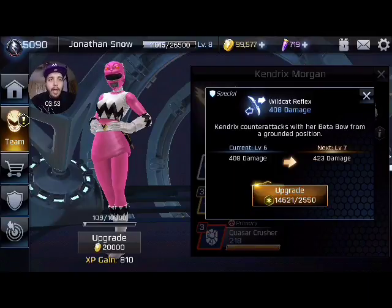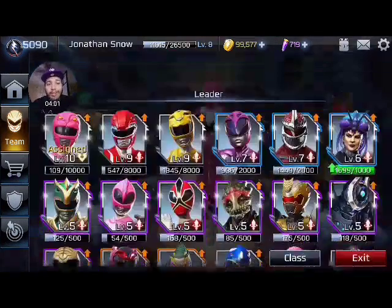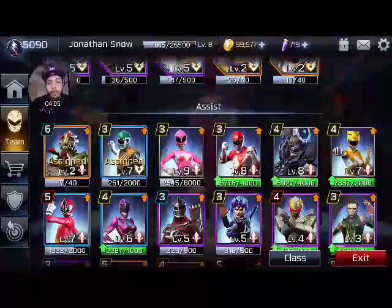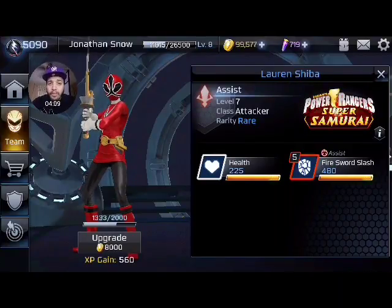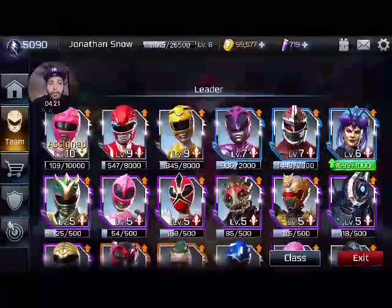And then you have her block attack: Wildcat Reflex. Really good, one hit, stuns for a long time. You can actually use Lore and assist with that block attack, because the higher level she is the more damage it is — and that's pretty much free damage. If you have her at level 7, some people are at level 9, that's like 500-600 damage free damage.